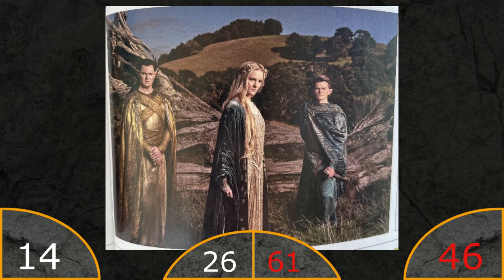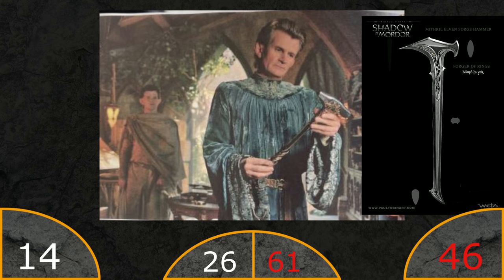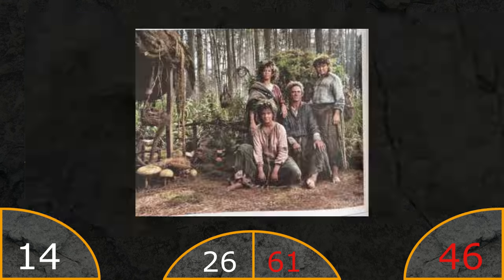We also have Gil-Galad, Elrond and Galadriel - not much to say except that Galadriel looks more like she's supposed to here. We also have Celebrimbor with his hammer here - looks a bit like the one from Shadow of War. As someone pointed out in the comments, rings are actually molded and not forged like you would do with a sword. And Harfoots - yeah, not too impressive.